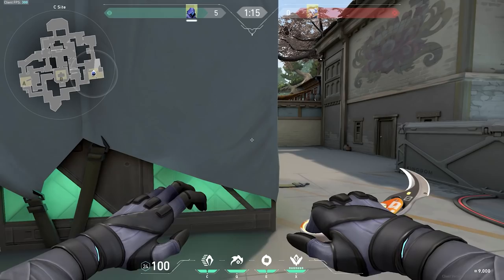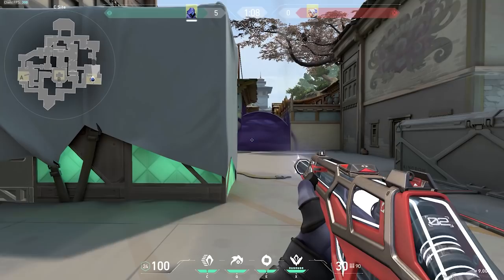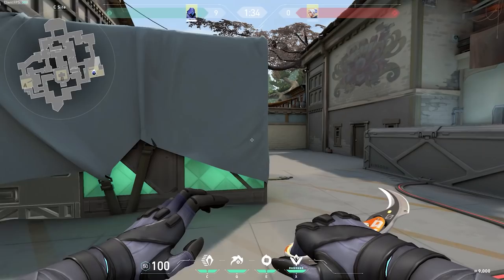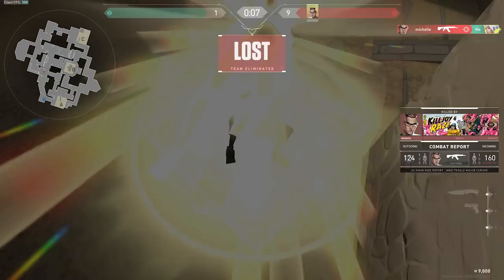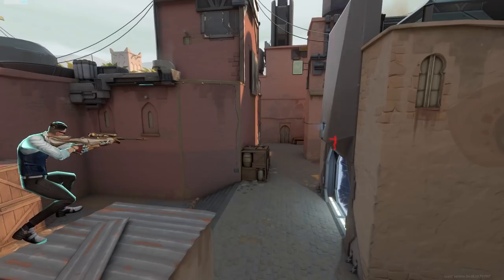If we move to a map like Haven, this is where the agent I'm playing matters way more than the physical map itself. For example, if I'm the controller anchoring C site on defense, and I'm jump peeking C long and spot the enemy team scaling up — throwing a smoke to the choke point — I'd much rather have a Phantom here. The lane from C long is so narrow that I can spray through the smoke and very likely get a spam kill. But with a Vandal, I'd immediately get spammed back because my location is revealed by the tracers. Contrarily, if I'm playing an initiator or duelist, I'm much more likely to opt for the Vandal, since there are fewer scenarios relying on smoke sprays, and having that one-tap ability on long ranges like A long is far more valuable.